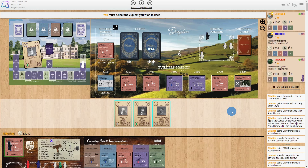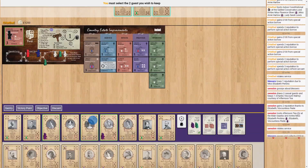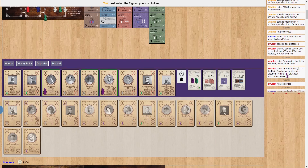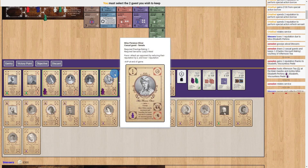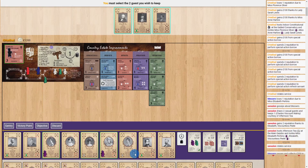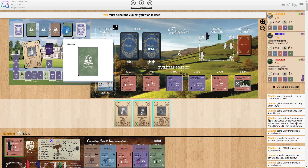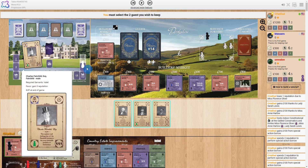Skipping toward the end of the game — this is the last round. You can see everyone has gotten extra improvements, some more specialized than others. I've filled out my guests significantly, which can give me points, but I've got some really bad ones too — like a negative four — that I want to get rid of. In fact this last activity I'm doing will let me dismiss one, because I really want to lose that negative four.